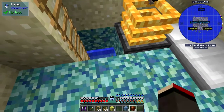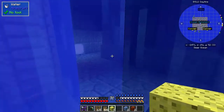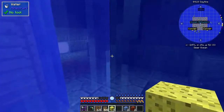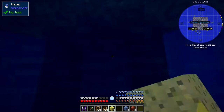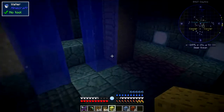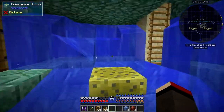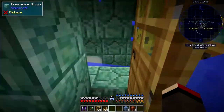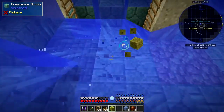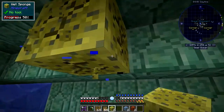Down here is the room where the Elder Guardian was, so I should be able to clear this out now. What you do with this is come to one of the corners and put down a sponge. I think if you put them at the top here... I haven't got my thing up. That should have absorbed quite a lot. Do another one at the side here, and the third one just over here - I haven't done that very efficiently.